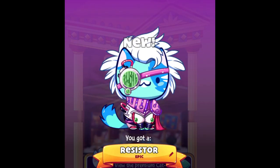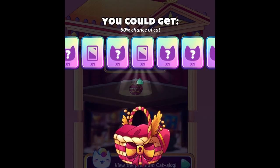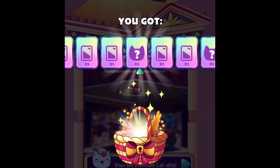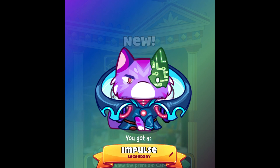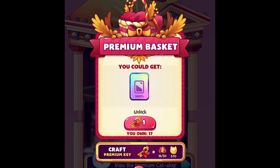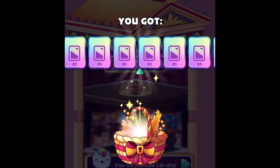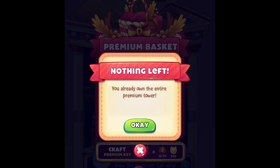First we got the resistor — super cool. Let's see the next two items I need to get to finally complete the floor. We got the legendary cat which is the Impulse, as you guys can see. And lastly we need to get one more deco. Now I finally have the floor almost completed — I didn't purchase the pack so that's the only cat I'll be missing, but that's okay. We got the cables!